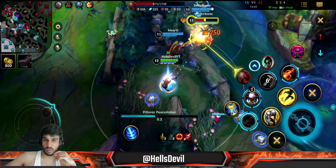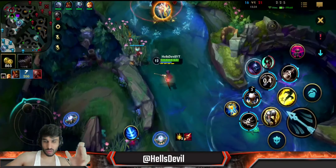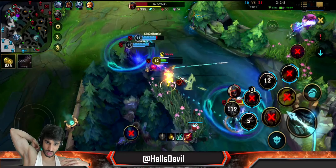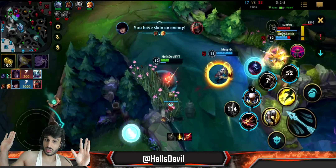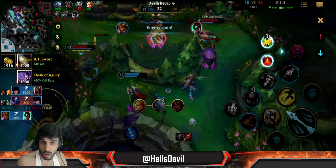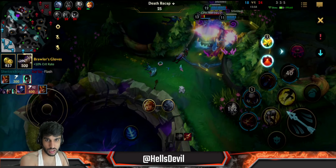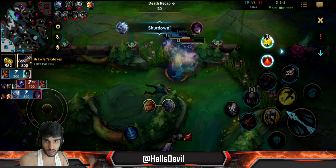Beautiful Leona ultimate - that one was huge. If he didn't do that, Gragas would have one-shot me guaranteed. I can simply stasis. Easy peasy - I can ult the Zed. Easy kill - I got a 1000 gold shutdown! Although I got destroyed by Jax. That was actually a good Volibear engage - he followed up beautifully after the Leona engage, and because of that he was able to get the kill on Kai'Sa.